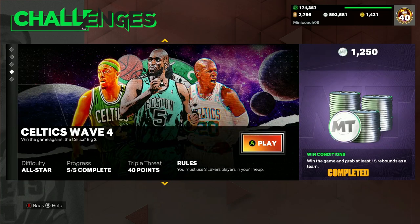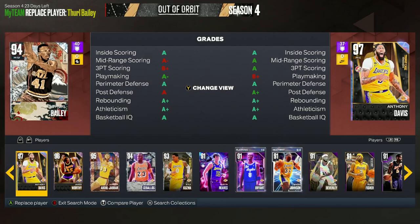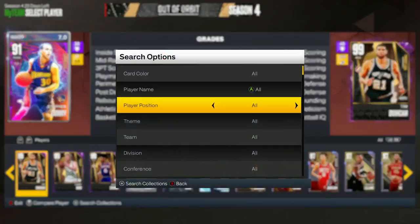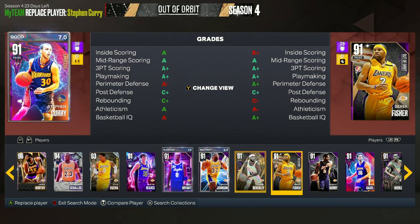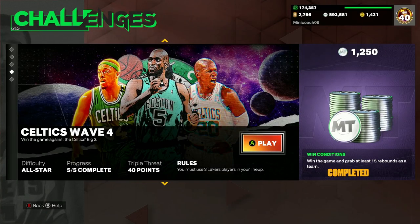Wave four and five is where things get more difficult. Wave four — win the game and grab at least 15 rebounds as a team, and you have to use three Lakers players. The rebounds shouldn't be that difficult if you have guys like Anthony Davis and Kareem. Use those two plus a Lakers point guard to score with. Maybe put in Austin Reeves or Kobe Bryant. You should definitely be able to get 15 rebounds and win. It's only all-star difficulty, which really isn't that difficult.